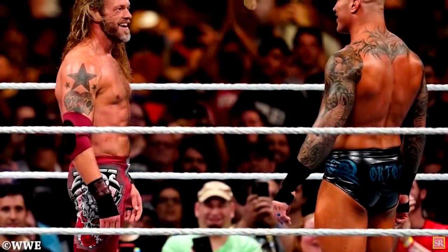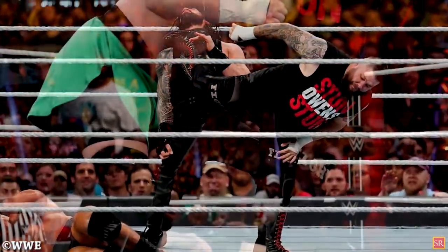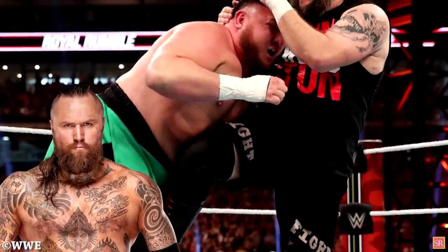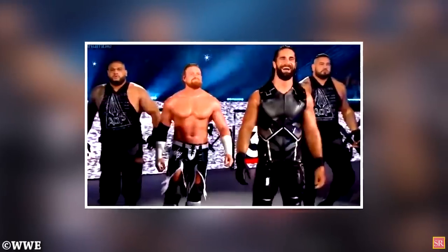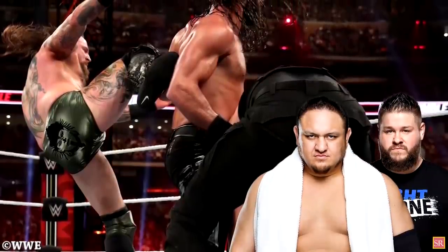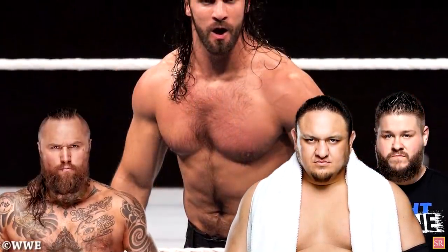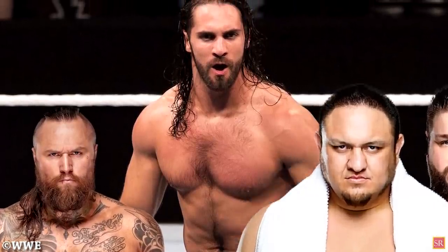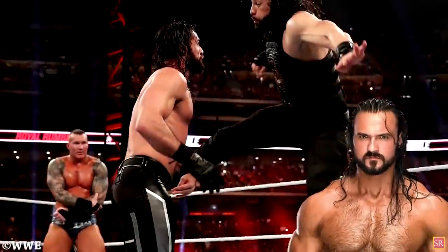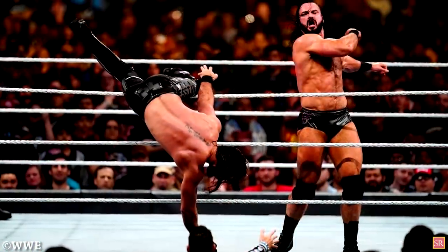With the mid-card being used as fodder for Lesnar, the last few entrants were full of top stars, as Randy Orton, Roman Reigns, and Kevin Owens all appeared, followed by Aleister Black and Samoa Joe. Though Seth Rollins became the final entrant, the Monday Night Messiah came flanked by Buddy Murphy and AOP. The quartet worked together to eliminate Aleister Black, Samoa Joe, and Kevin Owens, though it would be Black, Owens, and Joe who sent AOP and Murphy packing. After a demolition by Reigns, McIntyre, Edge, and Orton, the Architect was eliminated, leading to the final four.